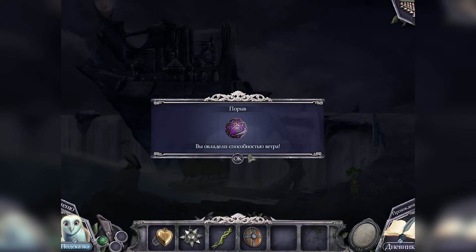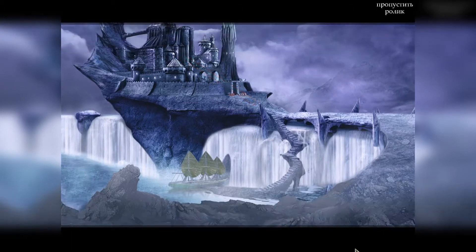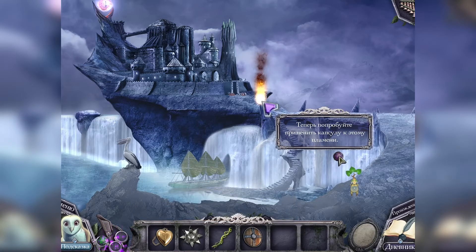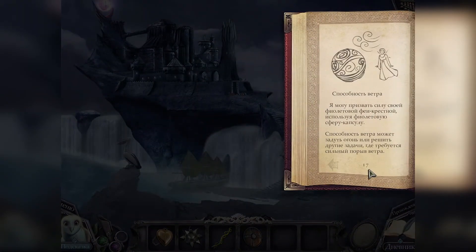Порыв! Мы овладели способностью ветра. Что это? Во второй части это был портал, через который мы перемещались к замку ведьмы. Дневник активировался. Ваша фиолетовая фея крестная будет вам помогать, направляя на определённые предметы порывы ветра. Попробуйте применить её фиолетовую капсулу к этому пламени. Фея у нас с вами будет тушить огонь. Способность ветра может задуть огонь или решить другие задачи, где требуется сильный порыв ветра.